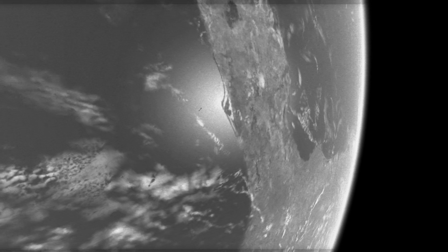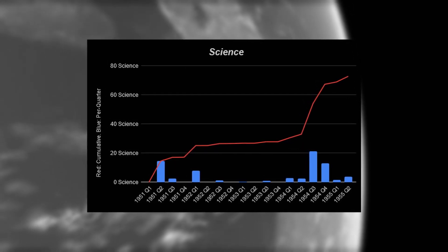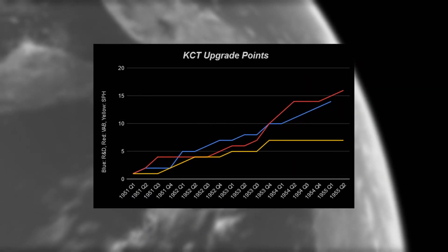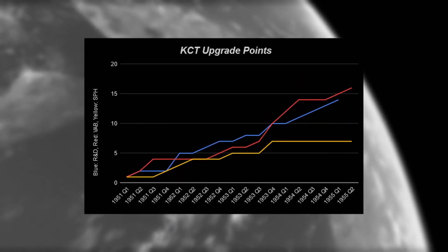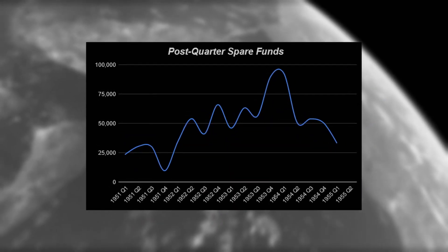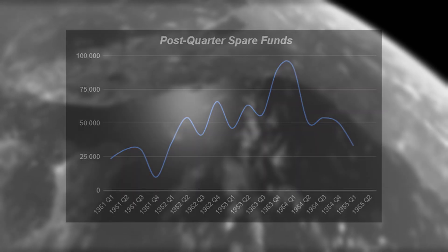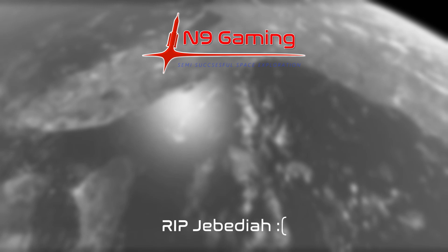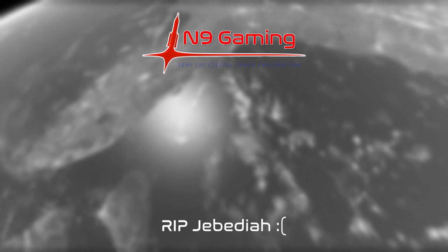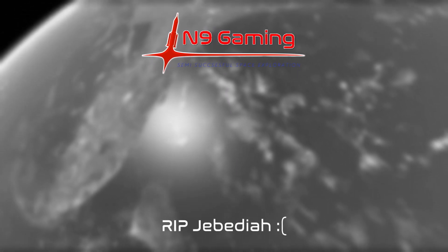Also, now would be a good time to show off these fancy graphs — linked below in the quarterly report — to show the current progress of the series up to 1955. We've got our science accumulated, our KCT upgrade points so far, and how much spare funds we had at the end of each quarter. I'm fully prepared to see everyone in the comments saying how poorly or slowly I'm progressing through this series. Anyway, I want to thank you guys so much for watching, and peace out.